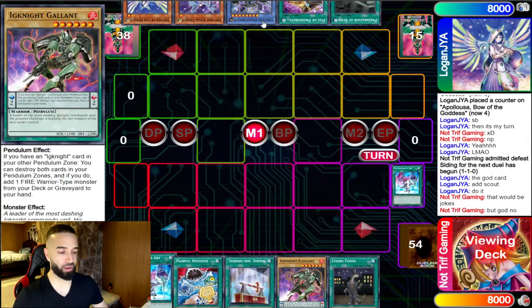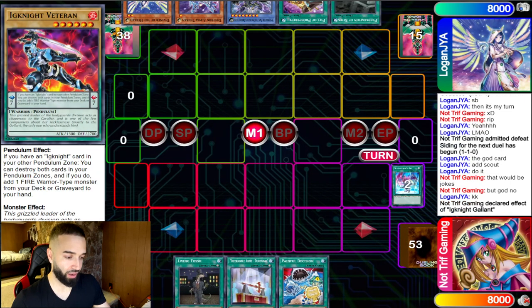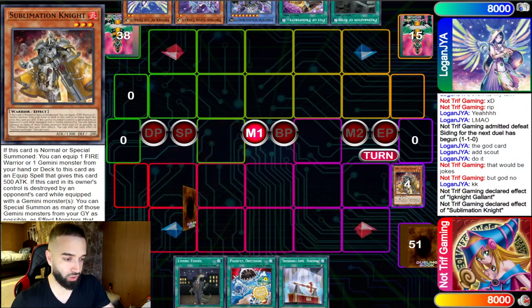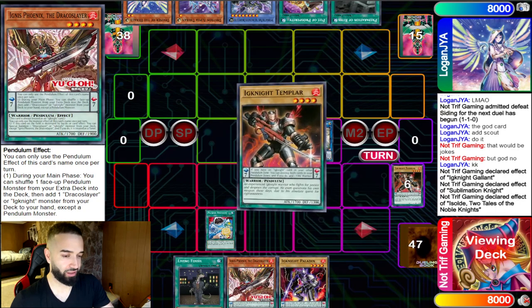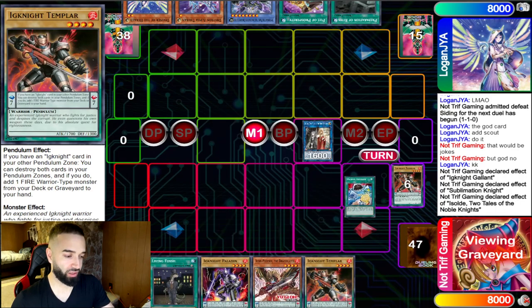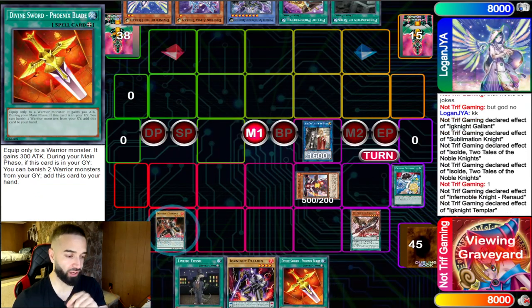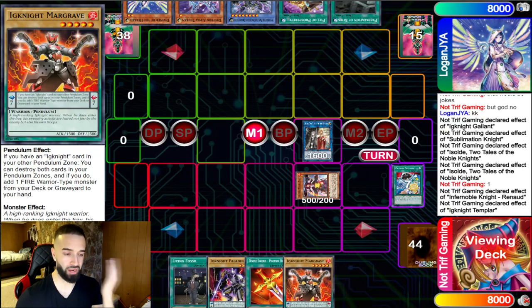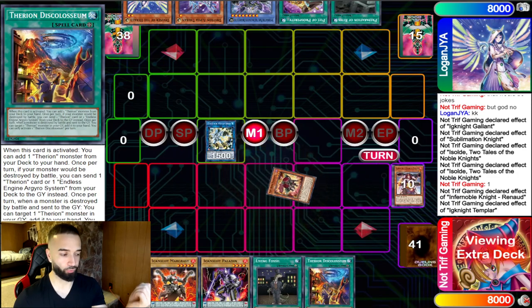Here I go for Summoner's Art — look at my hand guys. If you open four Ignites, this is literally an FTK. I opt to do it the typical way: I get Sublimation Knight here, go into Squire Knight, get a Soul Day, which gets me an Ignite. This searches me the Ignis Draco Slayer. When you open like this there's really nothing the opponent can do. I search Phoenix Blade — especially game two and three — because Phoenix Blade gives you the discard of Cracker Dragon and also Majesty Maiden when she comes out.